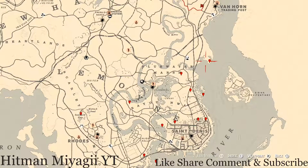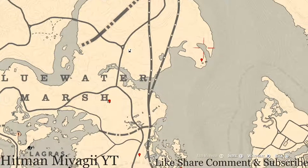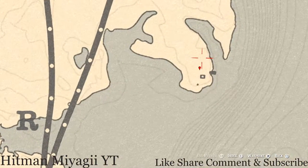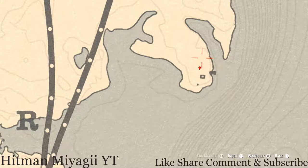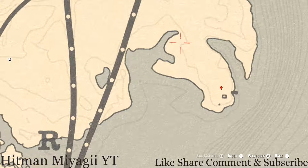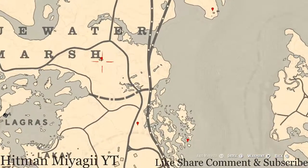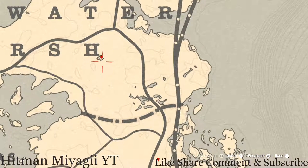Starting with the highest item on the map, right here near this Elimination Series location you'll find a dig spot. This dig spot contains a family heirloom — a metal hairpin. Come here with your shovel; if you use Eagle Eye you should see it from a little ways away. It's right next to this burned-down house.